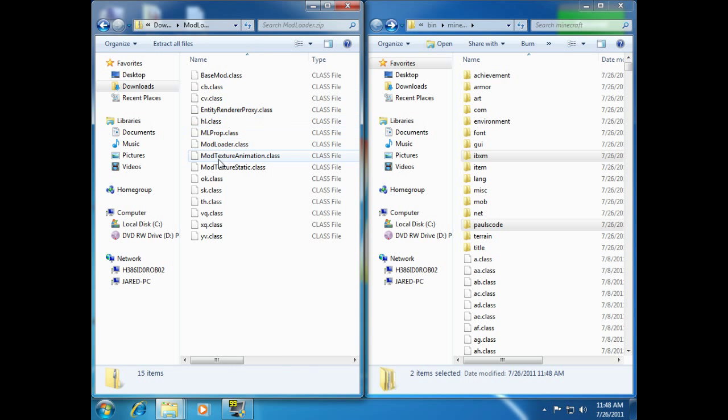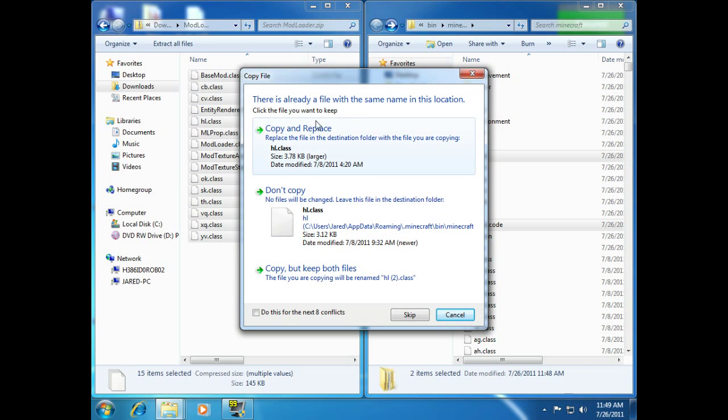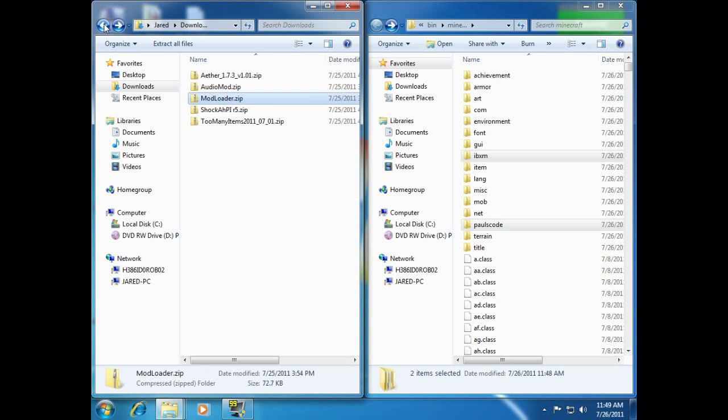Now we need ModLoader. Open up ModLoader and the zip folder, highlight everything inside, and just drag it — making sure it says Copy to Minecraft and not Copy to Mod or any of these other folders. Drop it. We've got the same thing — we do want to Copy and Replace. However, Windows says we've got eight more conflicts, and we want to do the same thing to all of them. So we're just going to check that box and hit Copy and Replace. And that fixes that.